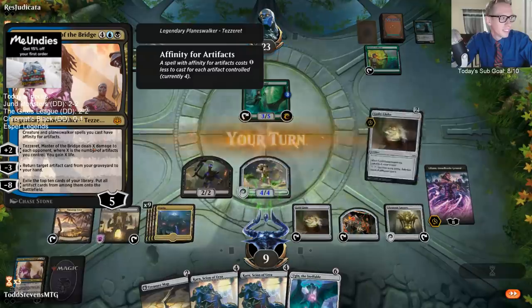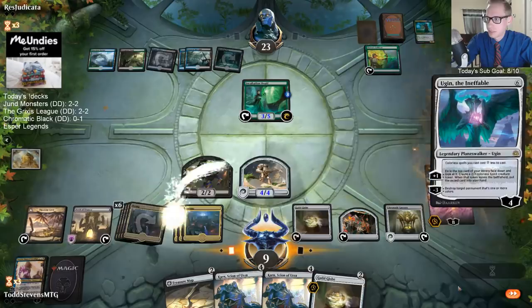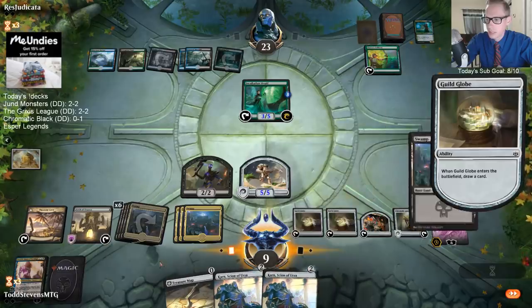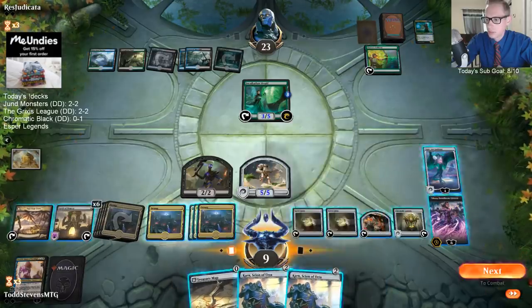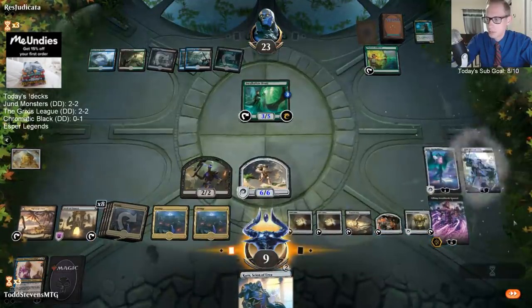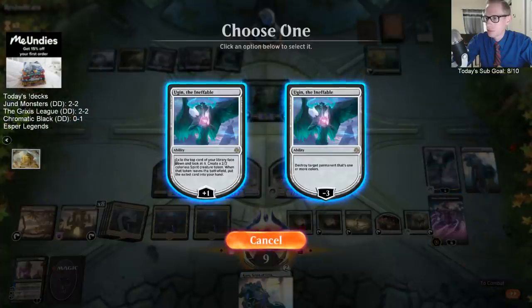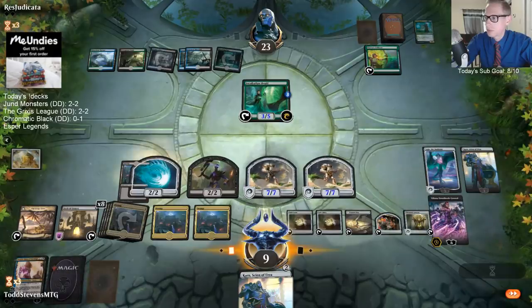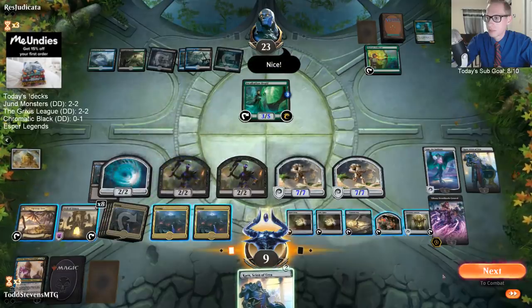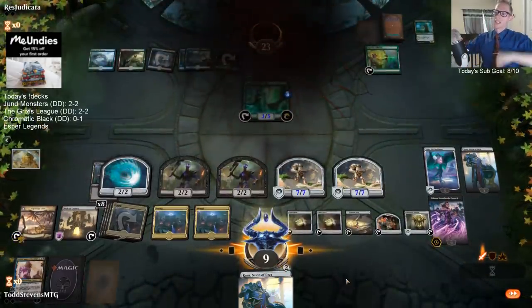Oh, there's Tezzeret - that's how I was just going to kill our opponent. Ugin does stuff at zero mana - cycle, cycle. Two mana Karn. More creatures! Secrets. One at rest before - good help is easy to find in war.